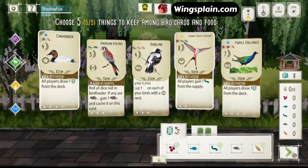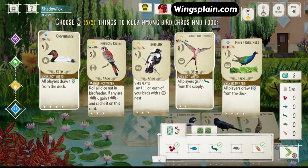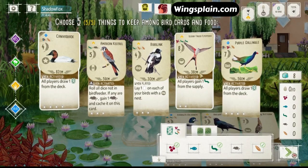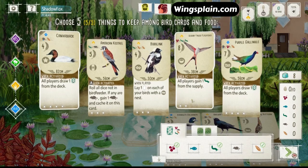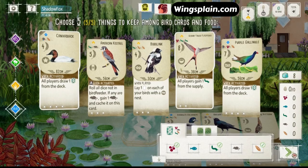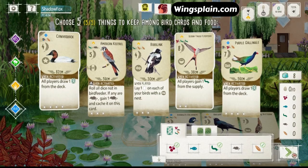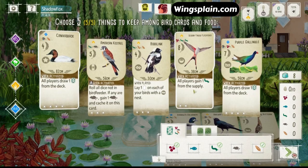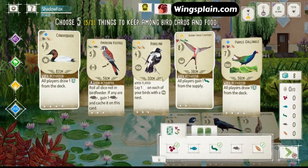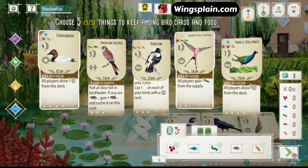What does the bird feeder look like? One worm. So we could grab the worm and then play the Flycatcher, lay eggs, get the worm off the Flycatcher, play the Canvasback. We'd have a strong foundation of eggs, food, and cards — but we are handing out a lot of food and cards to our opponent. That's pretty scary. Groove would be able to capitalize on that pretty effectively.